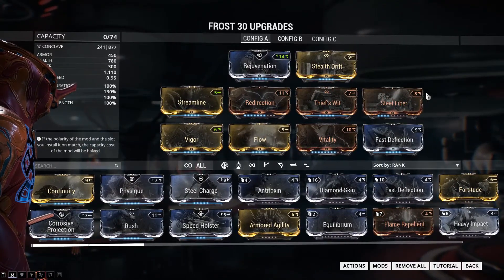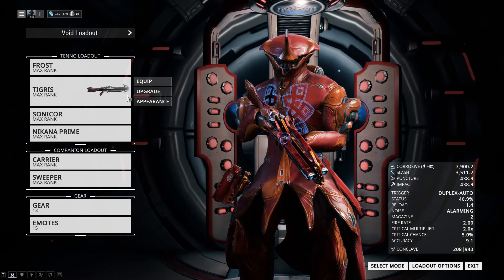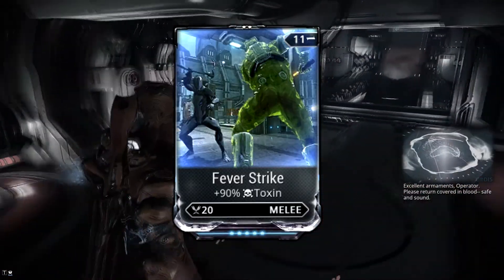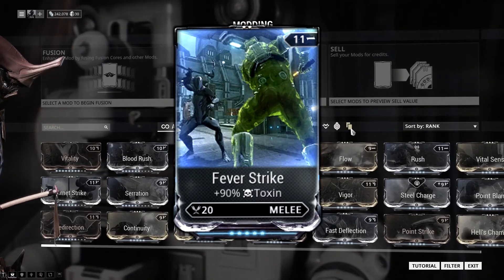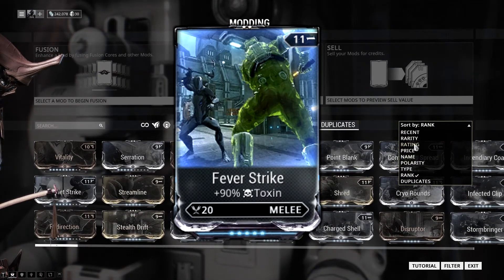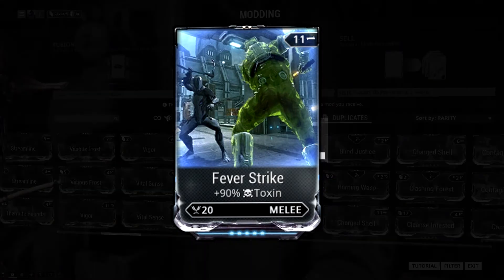Greetings Tenno! My name is Zero Jake and this is Warframe. I can tell that you are curious about the so-called uncommon melee mod Feverstrike. Why is it that it is astronomically hard to find when it is both uncommon and necessary to create melee weapons that can deal corrosive, gas and viral damage? Well, if it is a farming plan you need, you have come to the right place.